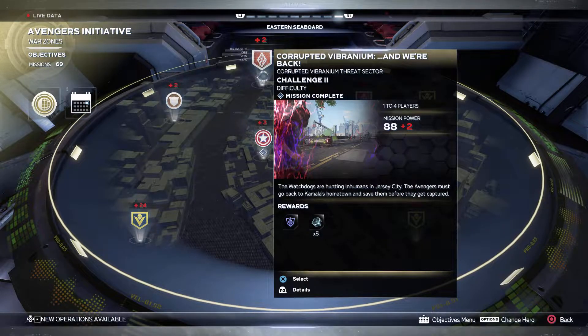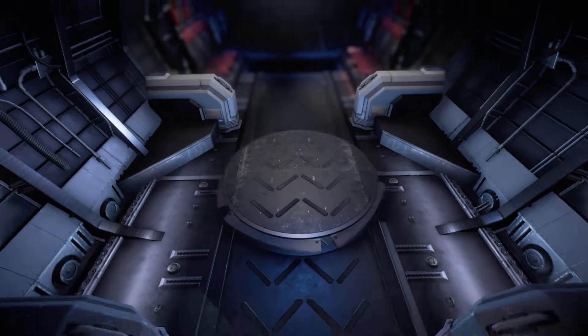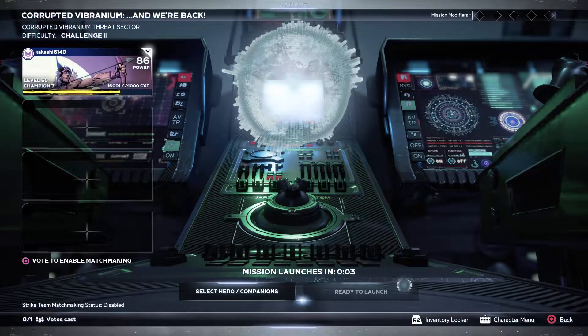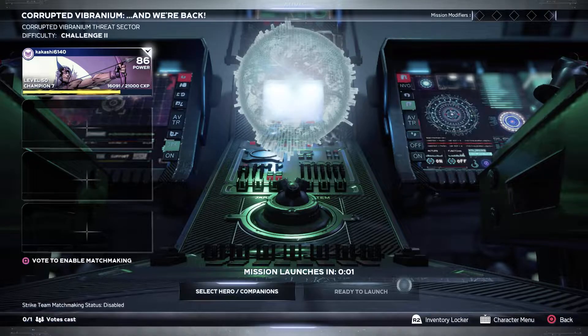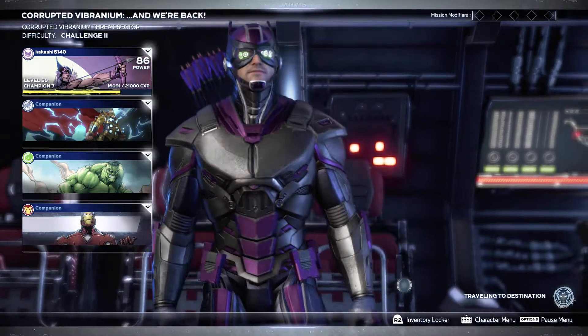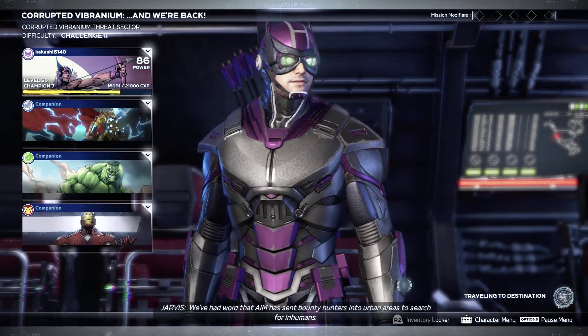Go to Corrupt Vibranium and we're back. Now there are a couple of reasons why I do this one. First of all, it's very easy — you only have to do really one encounter. And second, it only takes about six to seven minutes depending on if you have a lot of AoEs or not to actually run through the whole thing.